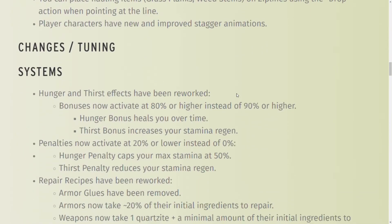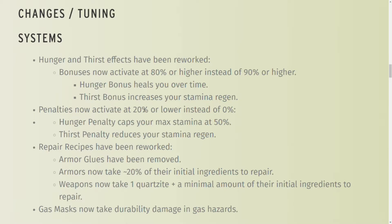Player characters have improved stagger animations. Changes in tuning — this is big: hunger and thirst bonuses now activate at 80% instead of 90%. If you stay well fed and hydrated, your hunger bonus will heal you over time, and your thirst bonus increases your stamina regen, as long as you're above 80%. The penalty is now activated below 20% — it was at zero before, so we never saw penalties. Your hunger caps your max stamina and thirst reduces stamina.